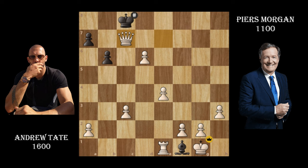Andrew Tate defeated Piers Morgan in 33 moves in five minutes, while talking about how they got into chess. That was a quick analysis — I just wanted to show this game because it's amazing that Andrew Tate got a 94 accuracy while talking about random things to Piers. Thank you guys for watching and I'll see you in the next video.